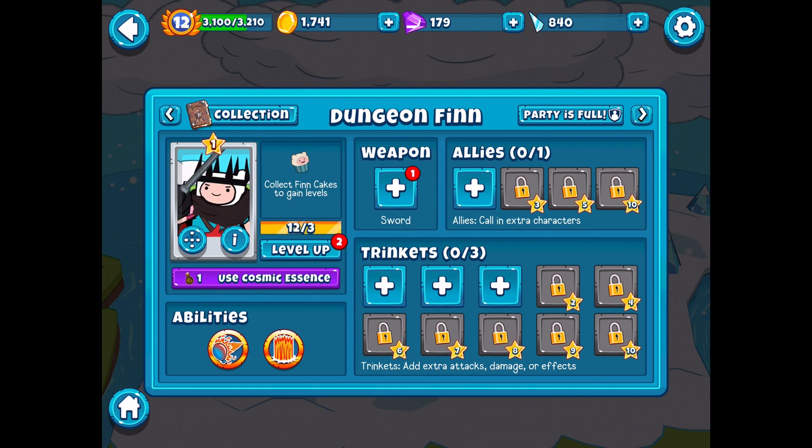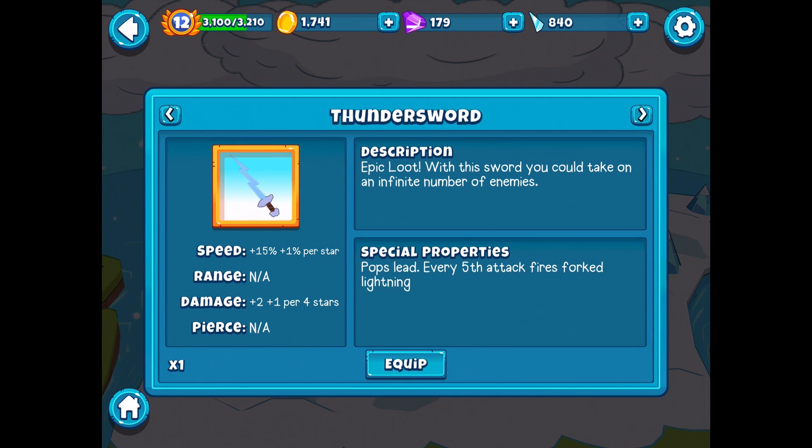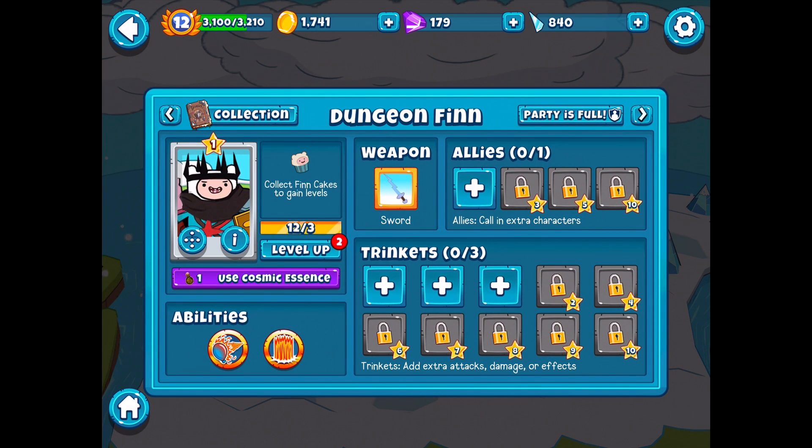We actually have too many heroes, so we'll have to keep that in mind. We do have some swords available, including Dungeon Finn's sword - the Thunder Sword, epic loot. With this sword you can take on an infinite number of enemies. It gives plus 15% speed plus 1% per star, and plus two damage plus one per four stars. The special properties: every fifth attack fires forked lightning. I want that! It's a legendary sword - you can tell by that golden yellow rim around the weapon.